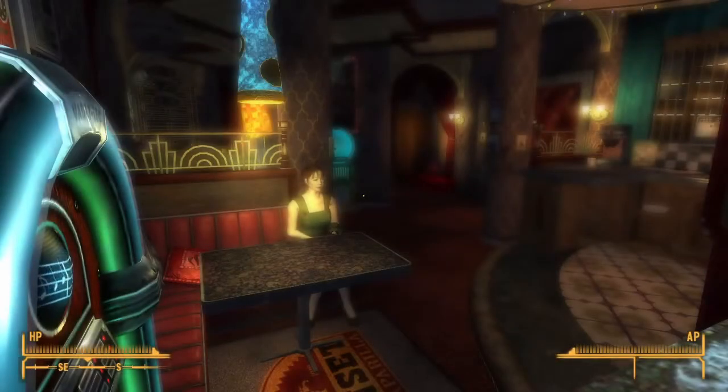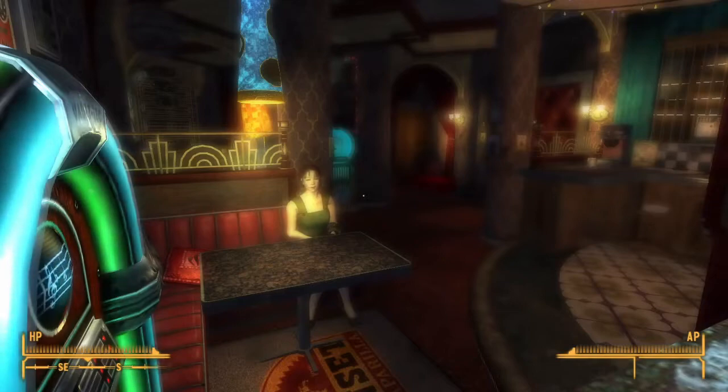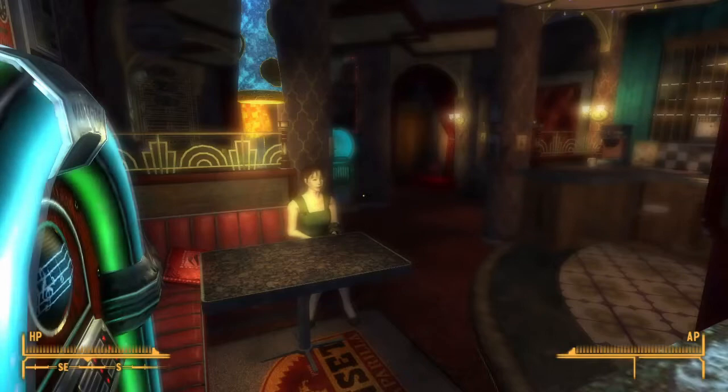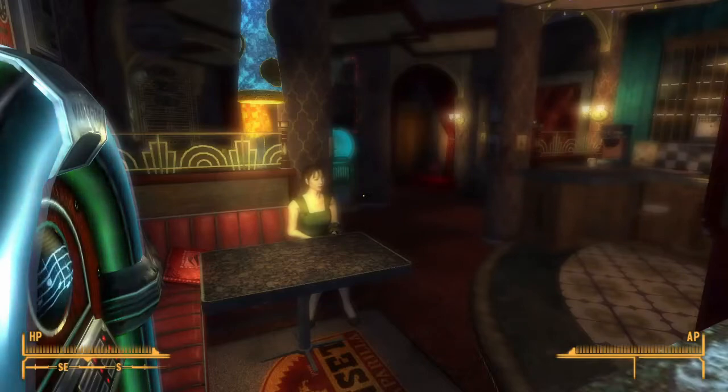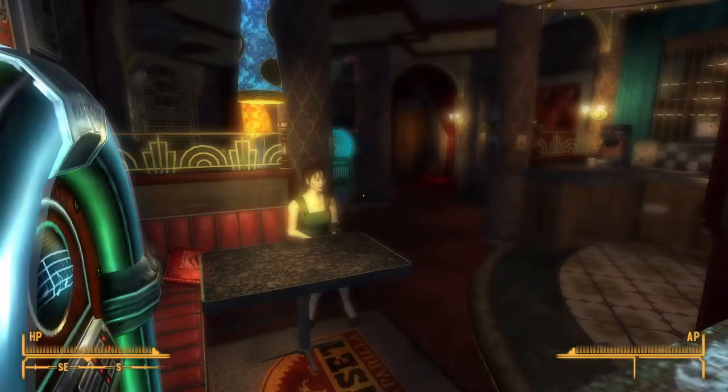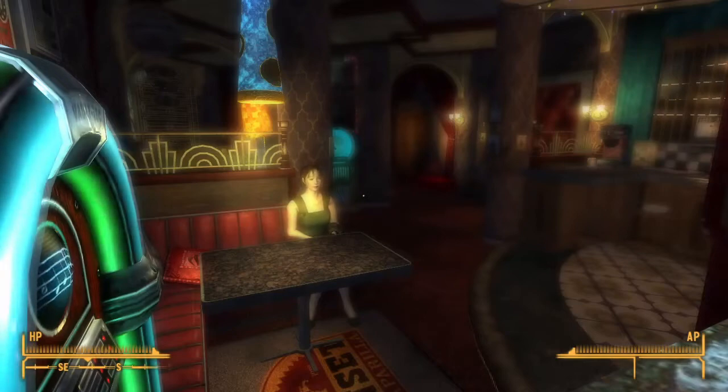Let's run through some of the best merchants for selling these items around the Mojave. Their inventories will refresh after a few days, so once you've cleared them all out of caps you may need to wait a while until they have more. When visiting merchants, keep an eye out for Salesman Weekly magazines — these temporarily boost your barter skill, and when you're buying and selling in huge quantities like this they quickly pay for themselves. Note that the function for determining prices from your barter skill is not a continuous curve — it jumps every 20 points, so a Salesman Weekly is only worth taking if it would push your barter skill past the next multiple of 20.